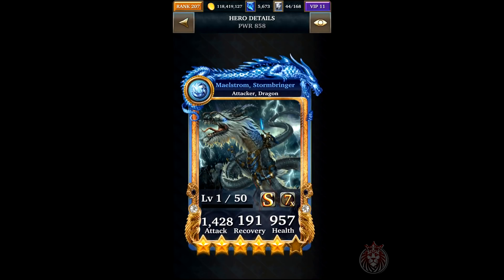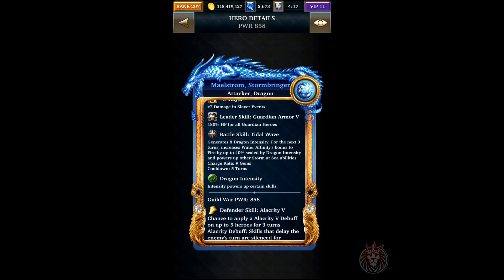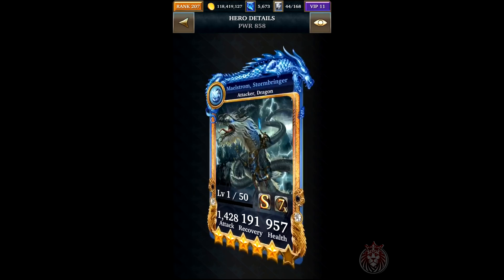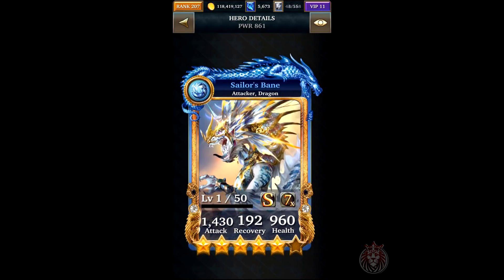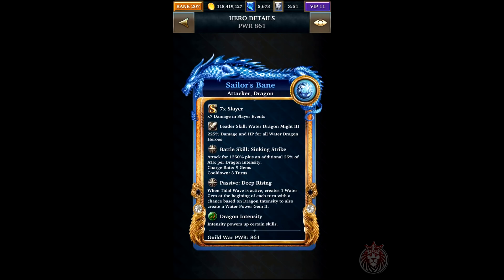Next is the card Storm Bringer. He's going to be generating dragon intensity for the next three turns, increases water affinity's bonus to fire by up to 40 percent scaled by dragon intensity, and powers up other Storm at Sea abilities. I'm pretty sure when this gets to six star it's going to be a three-turn cooldown.